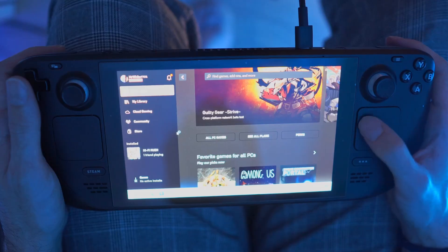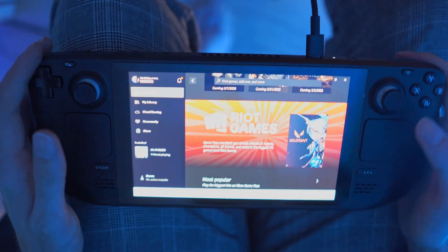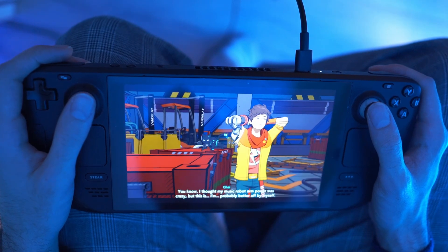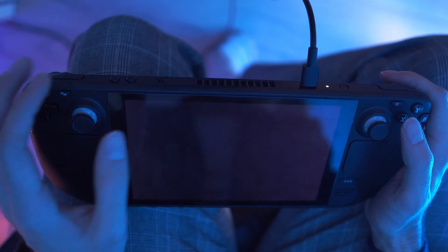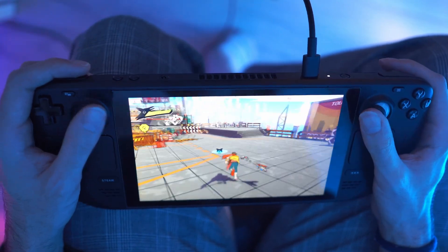I also tried Game Pass games — Hi-Fi Rush, installed through the Xbox app. The installation was smooth, running the game was smooth, configuring it was smooth. It felt just like playing a normal game on SteamOS. I could limit my FPS to 30 Hz with Handheld Companion, everything was working. Hi-Fi Rush runs at 60 FPS on low to medium settings. It just runs and it works. Phenomenal experience.